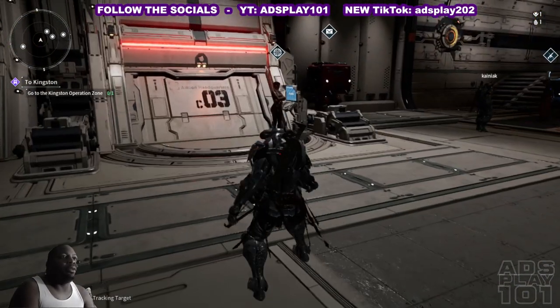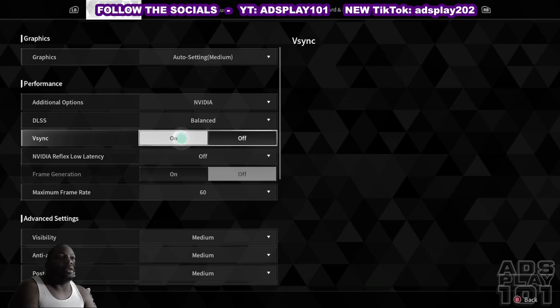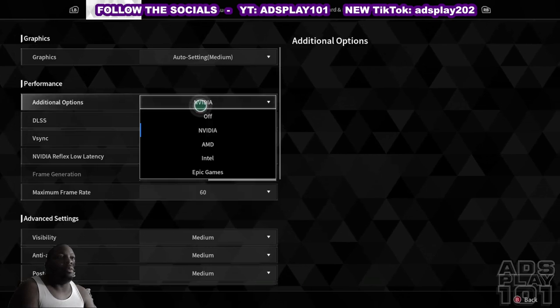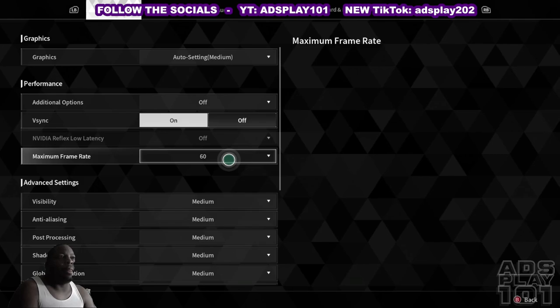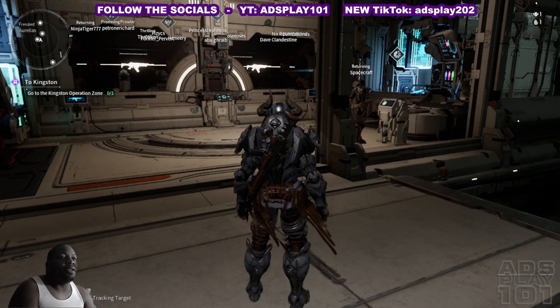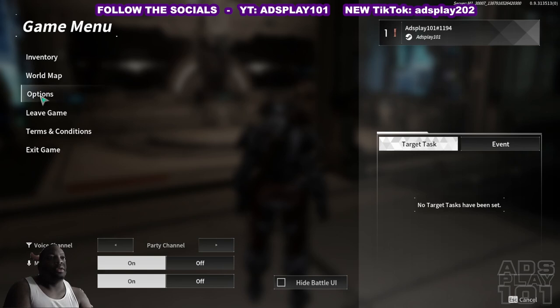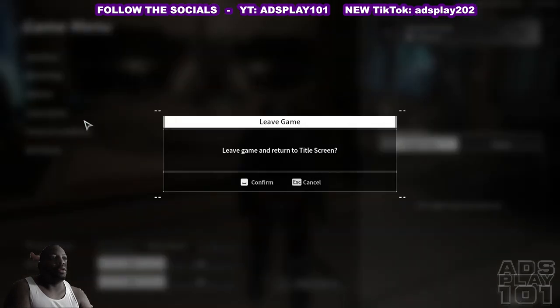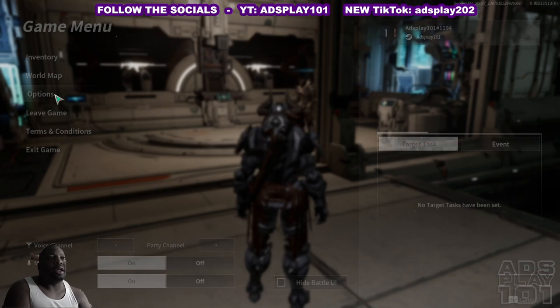Why is the lighting bad? I literally don't know why this is like this — let's turn that on. Maybe if I turn the video off — I don't know, maybe that'll work. It doesn't really do anything. I don't know why — I did not have this issue at all in the last beta. Like, this is mighty bad.